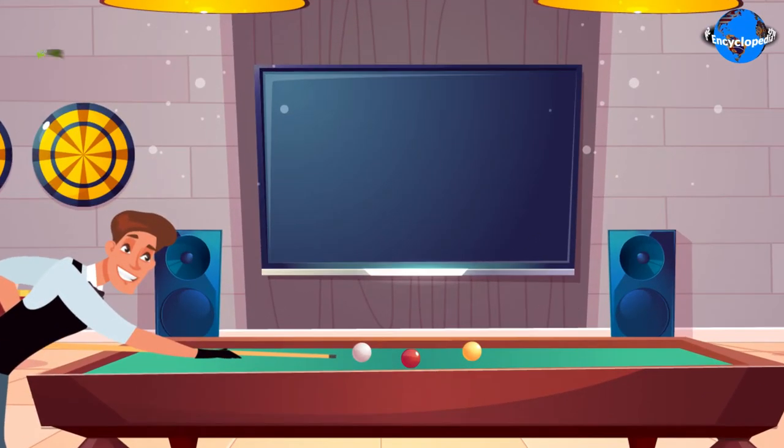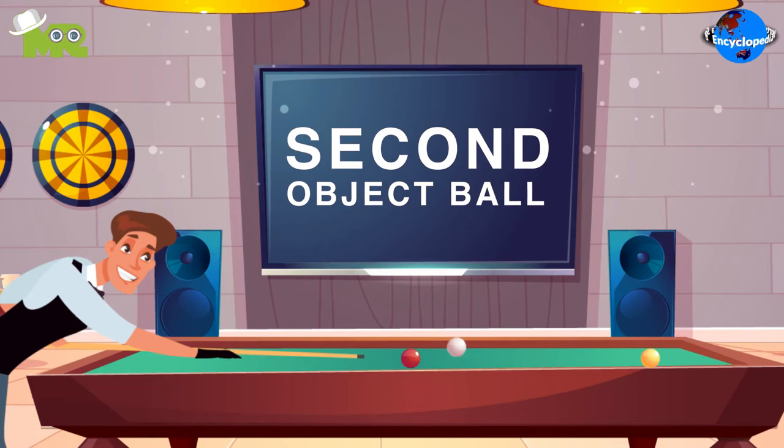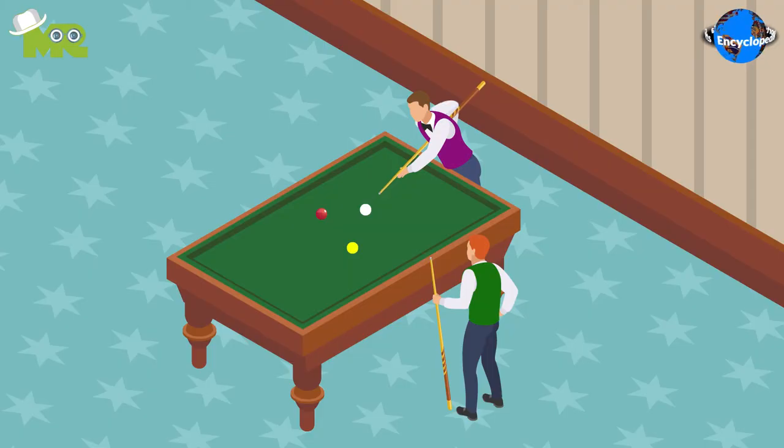Although there is always one object ball in a standard variant of carom billiards, a second object ball is sometimes used. The game begins and players are awarded points when their cue ball strikes the opponent's cue ball and the red object ball in a specific order in a single shot.